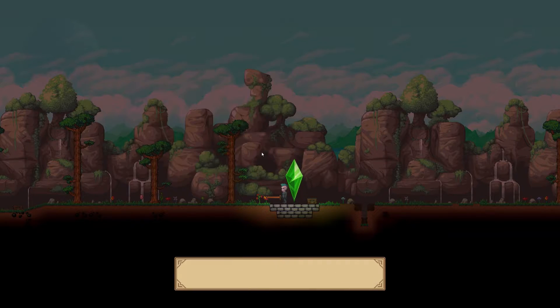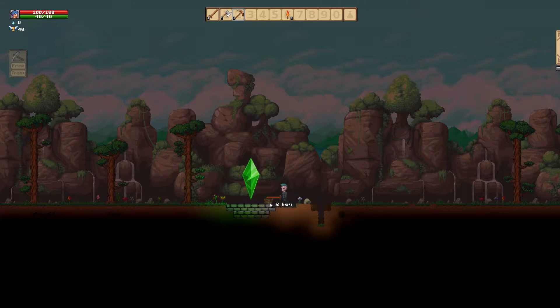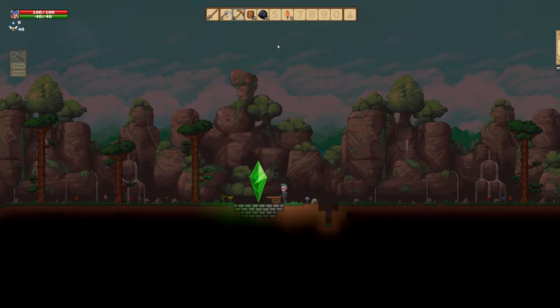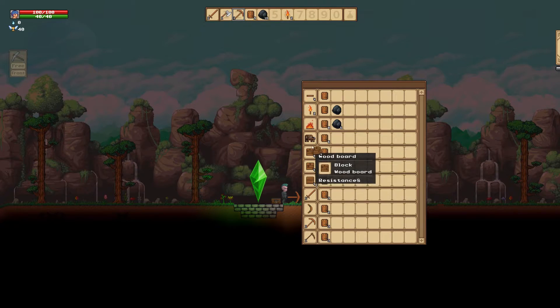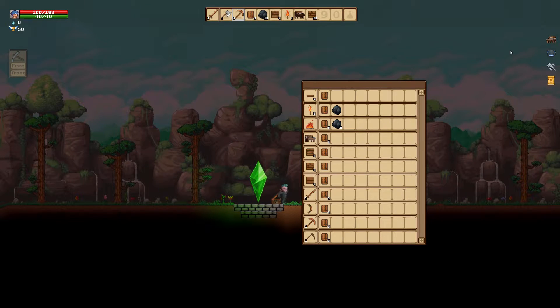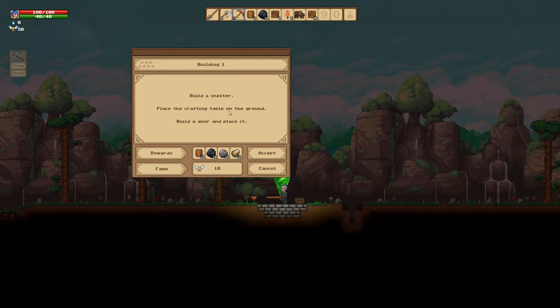Build an advanced crafting table — that'll allow you to craft advanced new items like furniture and necessary tools for weapons. I remember this now, but I think we're going to need some of the stuff out of here. What did I just make? Wood board — god damn it! Looks like I was going to have to get wood boards anyway. Build a shelter: place the crafting table on the ground, build a door and place it.